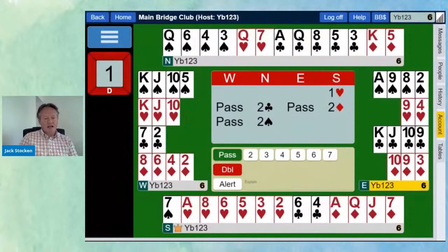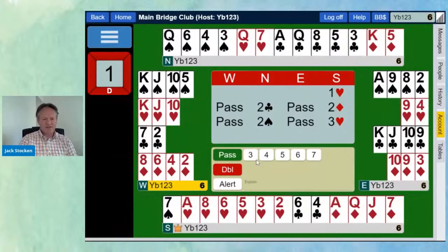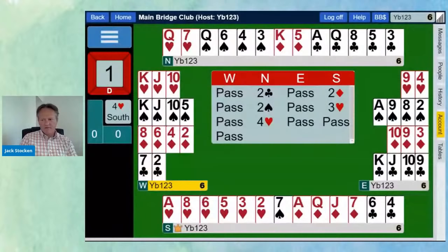South describes the hand better by repeating hearts, which shows a six-card suit — six hearts and four diamonds. Partner then bids four hearts, knowing we have at least an eight-card fit. That brings matters to a close. The opening lead is very tricky. Spades are the unbid suit effectively, since two spades was artificial. I don't want to lead an opponent's suit, and a trump would be dangerous from king-jack-ten, so they led the jack of spades.